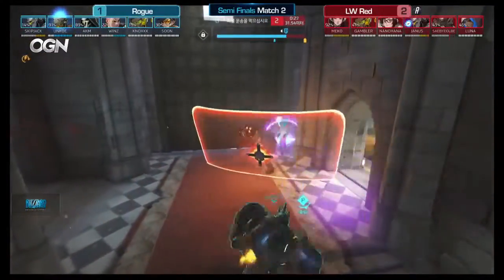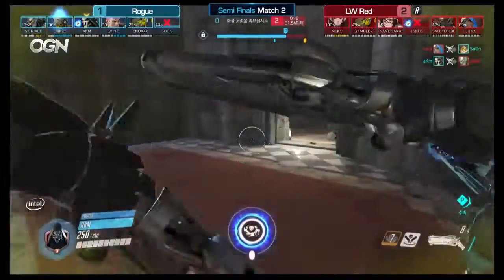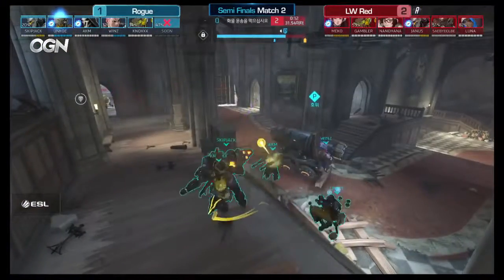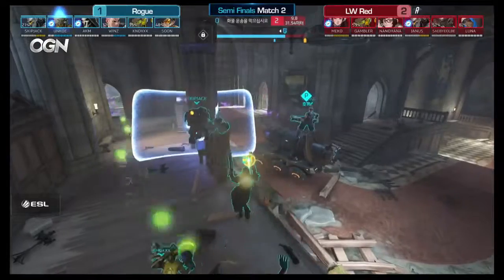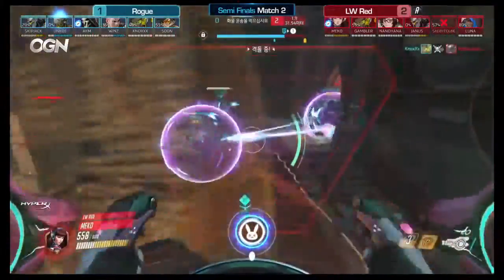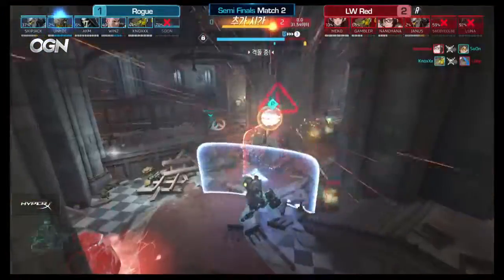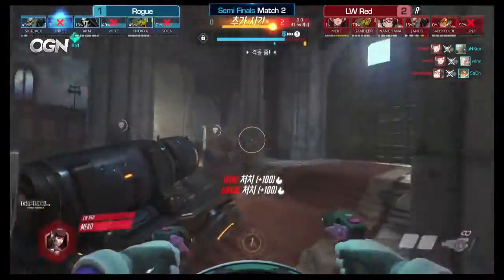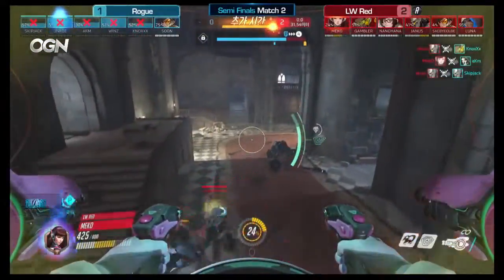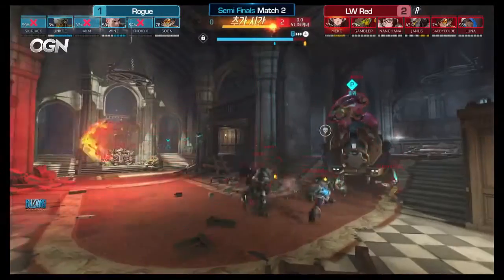They cannot let this payload push too much further. AKM is directly behind them — easy kills. That's going to be a huge pickup from Janus, the only member of Luxury Watch with an ultimate available. Just 20 seconds left on the clock. Mecco finally gets his. They have to get through AKM with that Death Blossom and it's not looking good for Luxury Watch Red. Ten seconds left — they have to push, it's now or never. Earth Shatter comes through but doesn't connect on anyone. Transcendence is there as well. Nox finding a double kill. Mecco's self-destruct finds two kills — Wins and Unko go down. That could be a huge opening for LW Red, but the clock is now into overtime.